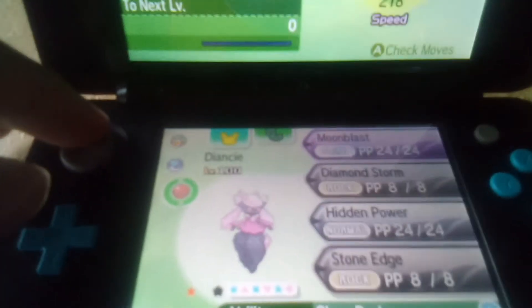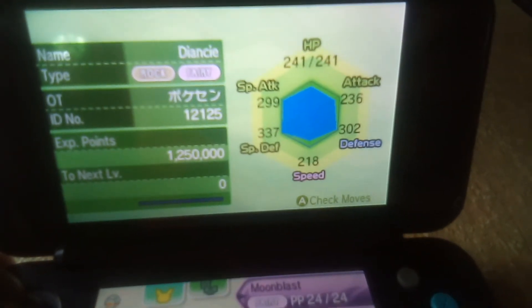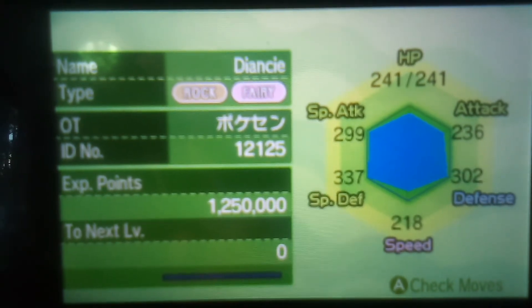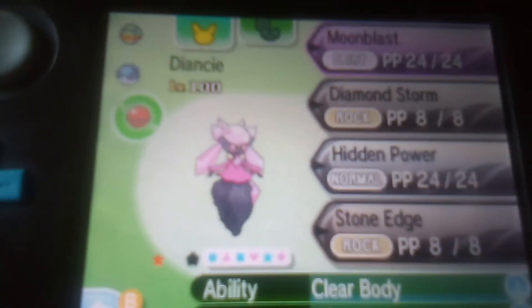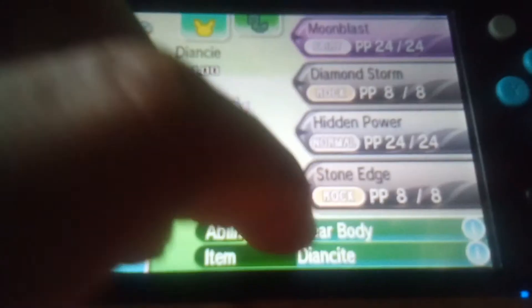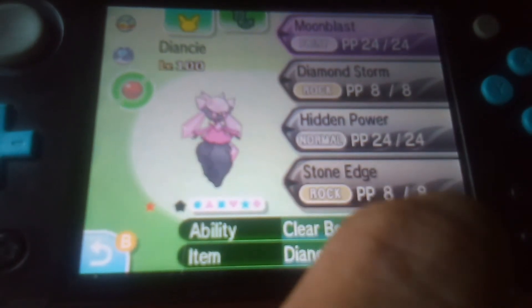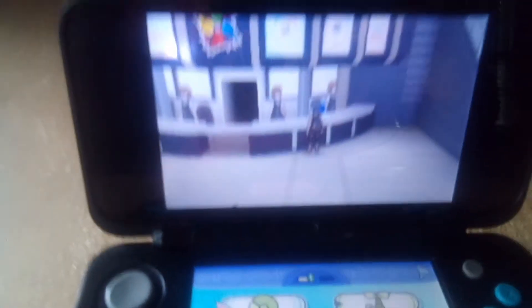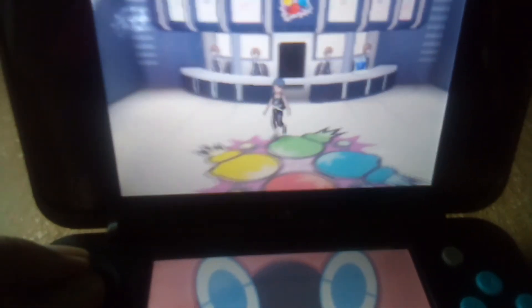And here is Diancy — stats are pretty good. Diancy's moves: Moonblast, Diamond Storm — her signature move — Hidden Power, and Stone Edge. She also has the ability Clear Body, just like Metagross. Clear Body prevents all other Pokemon's moves or abilities from lowering the Pokemon's stats. A Pokemon whose stats can't be lowered is actually pretty good. So for you guys who don't know what Mega Metagross, Mega Beedrill, and Mega Diancy actually look like, I will show you.